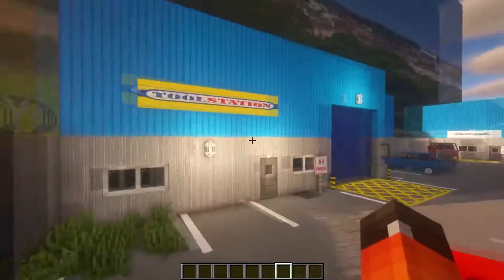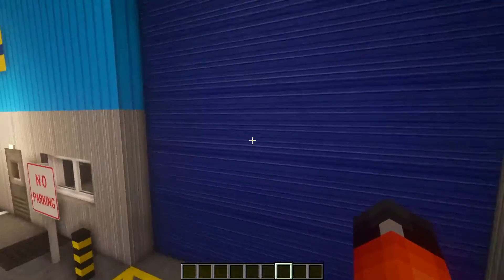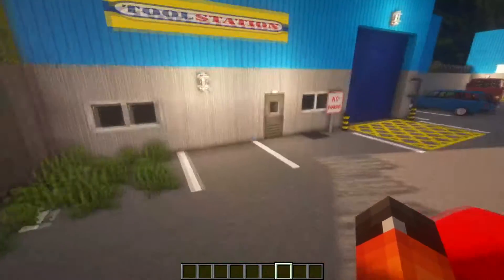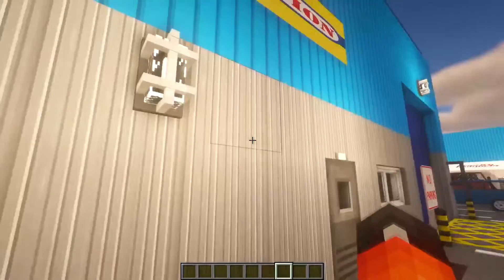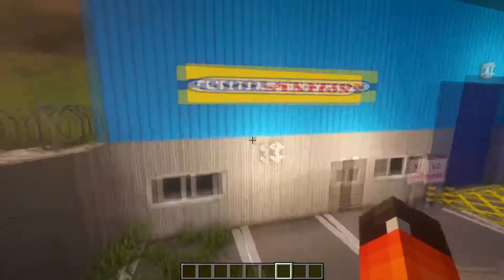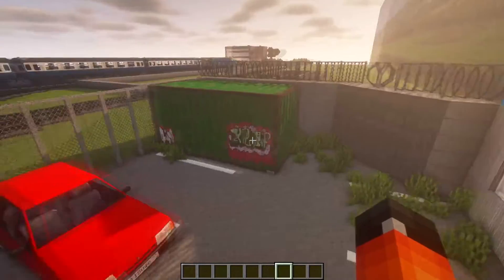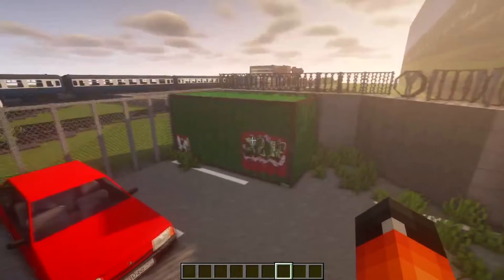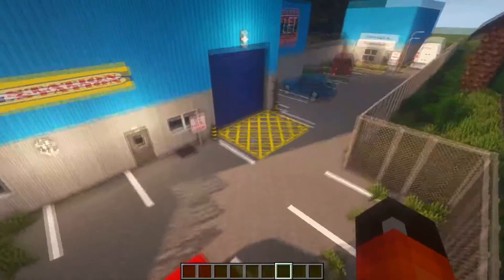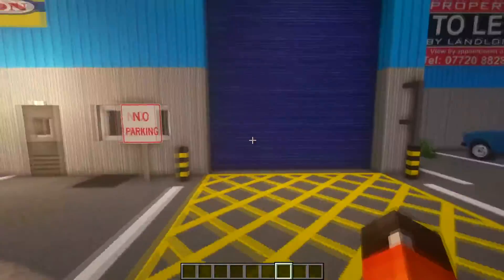Over here at the industrial park we've got our classic tool station with the roller shutter. I really really like this roller shutter — I think it looks cool. I've really captured the look of what these units look like. You can get units with brick but I've just gone for corrugated steel. They've always got these white PVC windows. That's our tool station. I love this container with the graffiti — this is typical of an industrial estate in the UK.